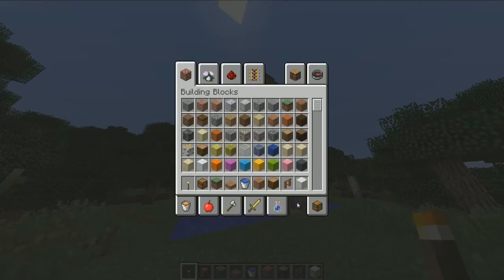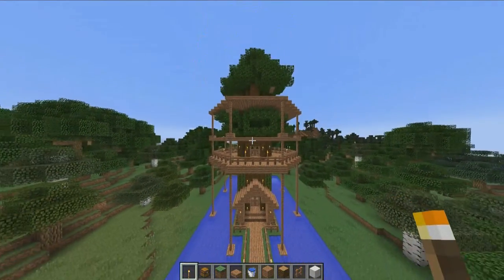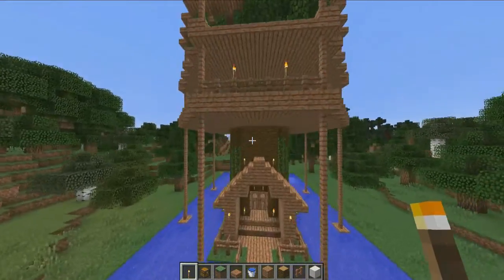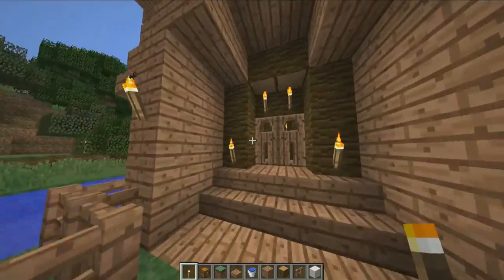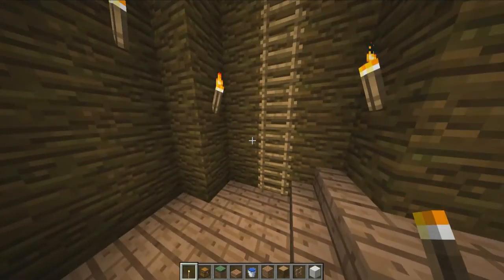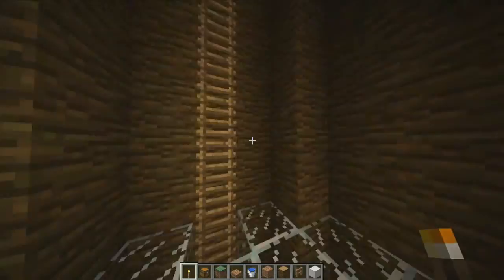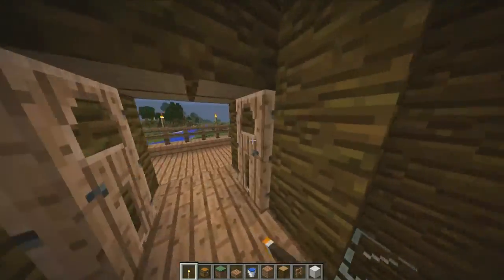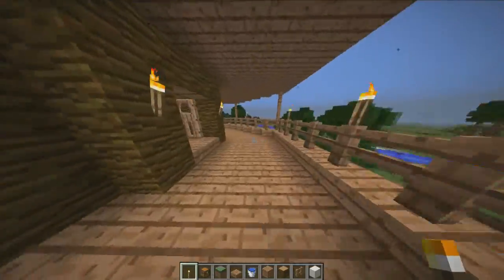Now all you're really going to need is jungle wood — well, this is the one I've built. I just used oak planks, or actually jungle wood, sorry. To build this you can do it in survival; it might take a bit longer, but I've done it in creative just to quickly get it done. Build some ladders up here, you can have a little floor here going out onto this balcony level where you can put your chest and all that sort of stuff. It will look great.